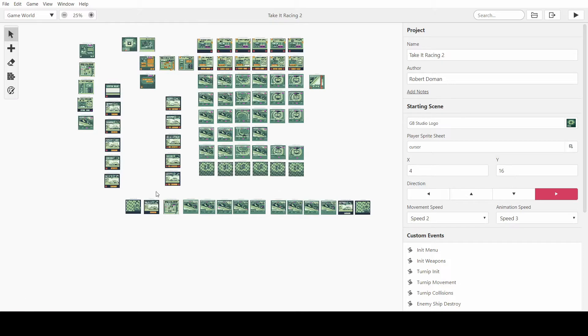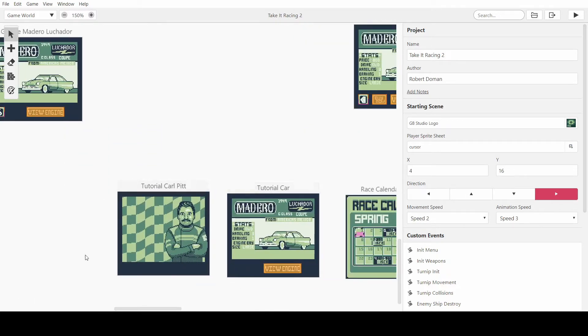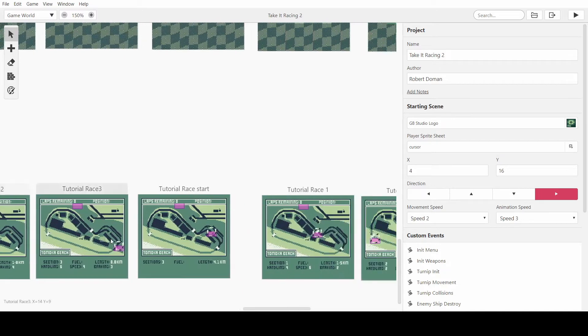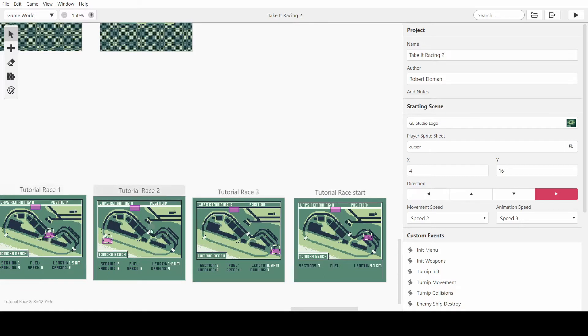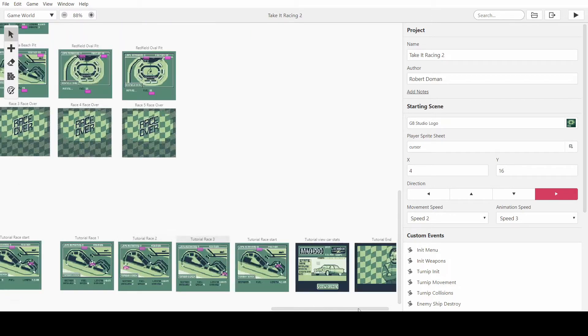What I've been doing is making the tutorial better for the game. Obviously I won't play it, but I'll just run you through it. I've got this new character called Carl Pitt, and he basically tells you everything you need to know. He gives you this new car, then he runs you through how the racing works, and then he lets you do it yourself. This means you'll be doing time trials, so you can understand how you can get the fastest lap and how the mechanics actually work, because I felt like it wasn't that clear before, and hopefully this should now be a lot clearer.